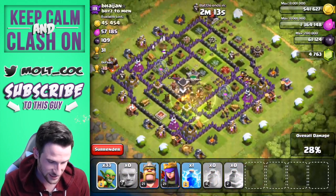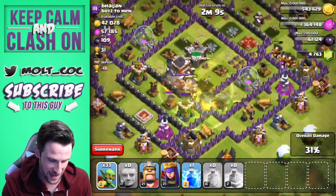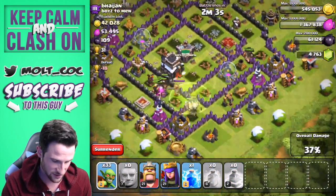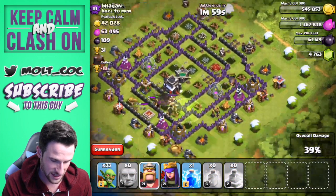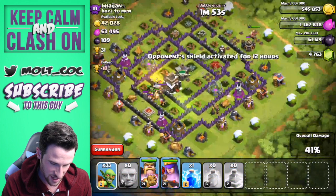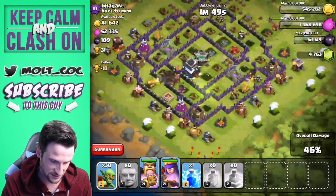They are absolutely going to town — look at these giants! The reason I put that jump spell right there at that juncture was so they'll be able to go to the cannon and the archer tower. Thankfully they are all splitting up right now, which is good — we wanted them to do that. I'll go ahead and drop off my king down here and my queen up here.